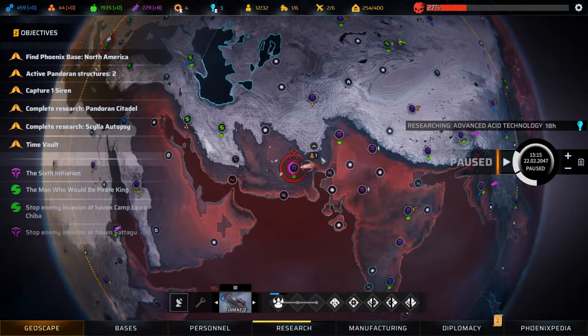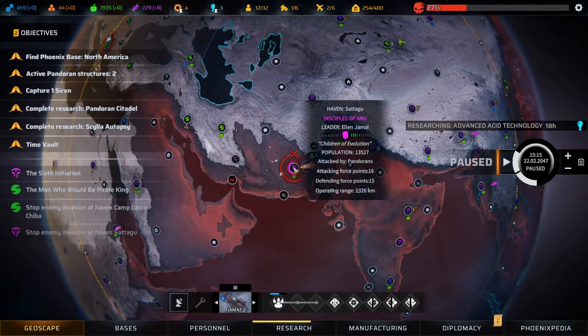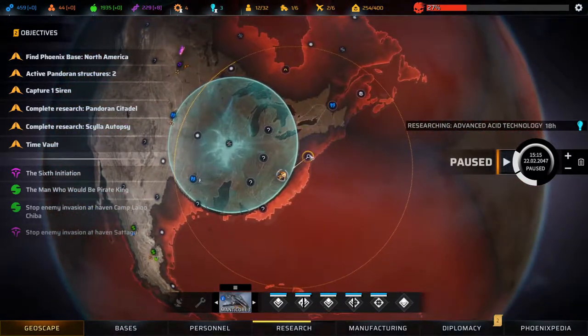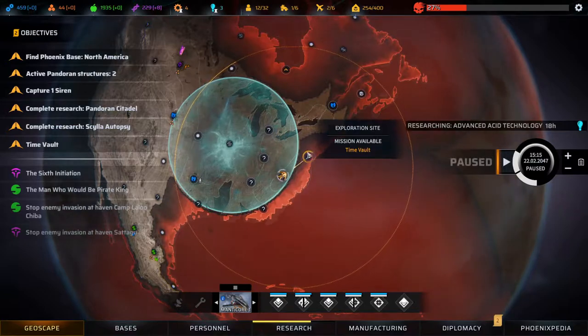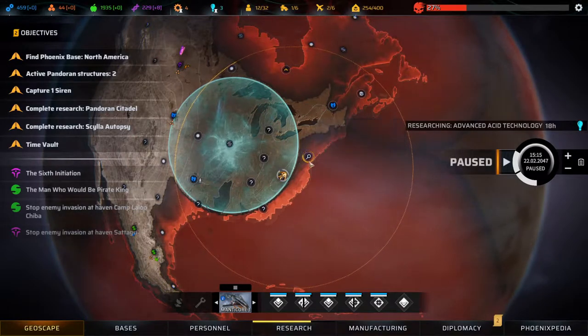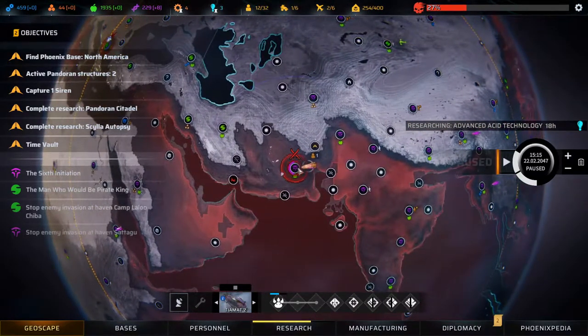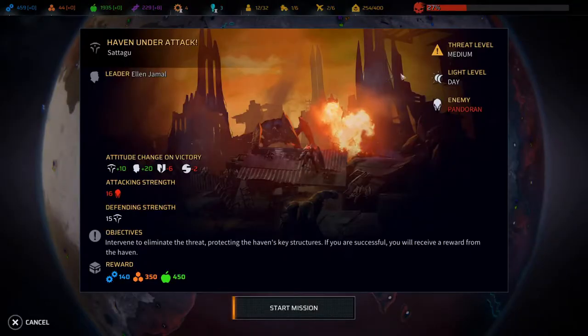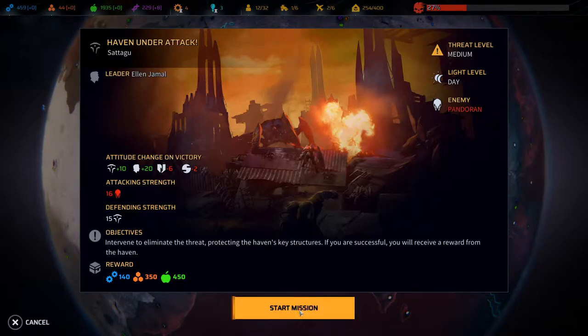Welcome back to PhoenixWalket folks! We are heading into a haven defense of the Disciples of Anu. Over here we are heading up to a mission exploration site which is the university where Sims Senior hits something or other, but first let's deploy in here. The threat level is medium, it's daytime, 16 attacking strength, 15 defending strength. Let's start the mission.